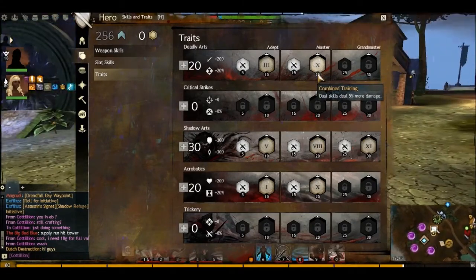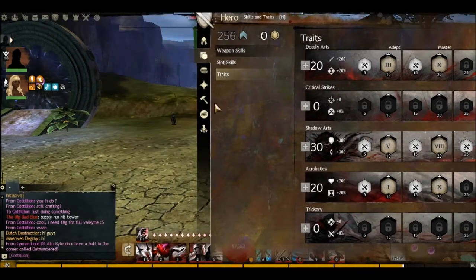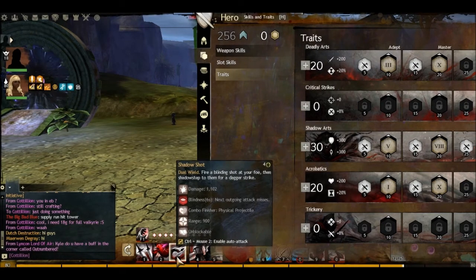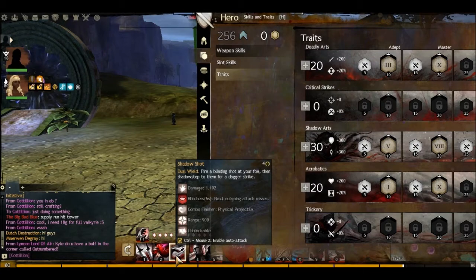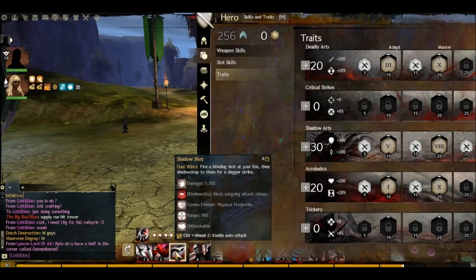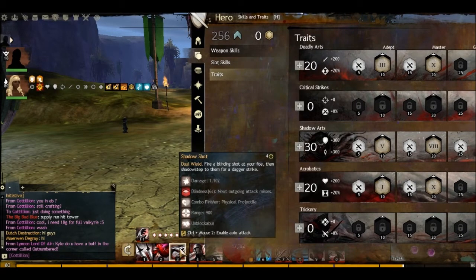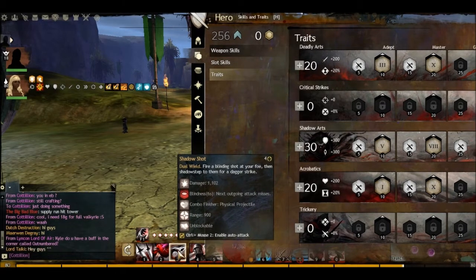For the 20-point master trait, I've put Combine Training — dual skills deal 5% more damage. If I direct this over to dual wield, this is a dual skill, so if I use that it's going to increase the damage by 5%. And I use Shadow Shot a lot. This build is called the Commander Shadow Shot build.